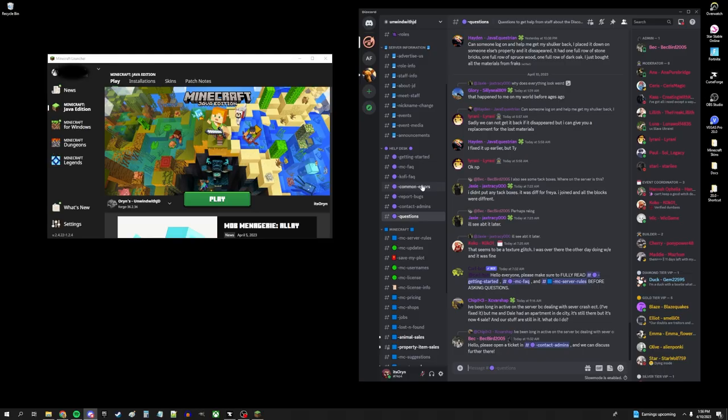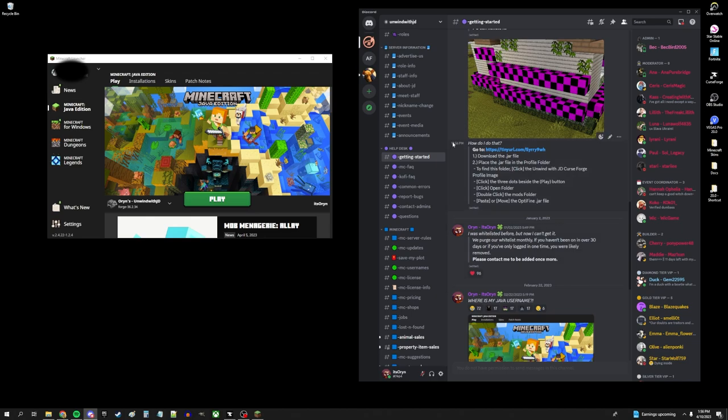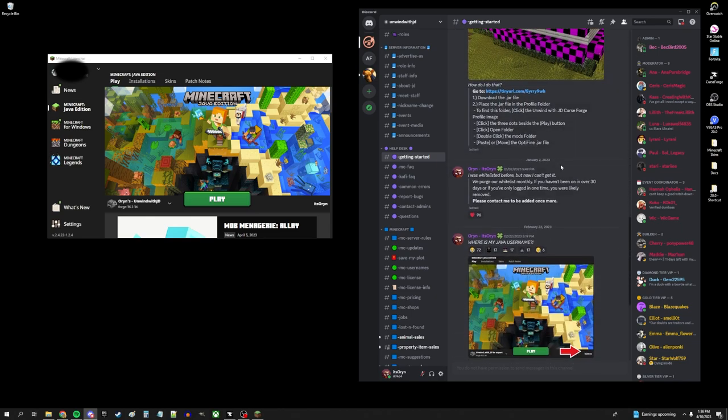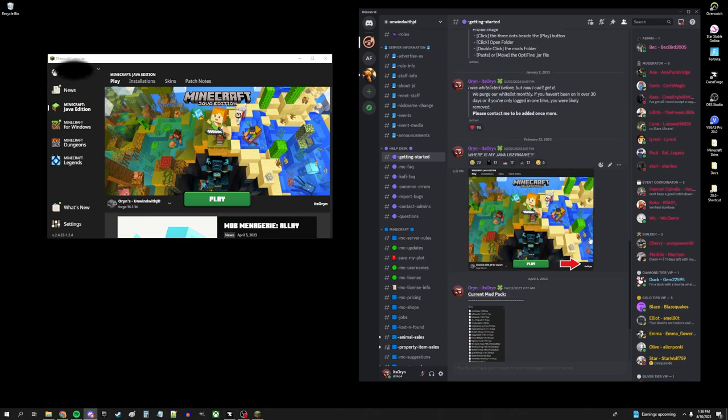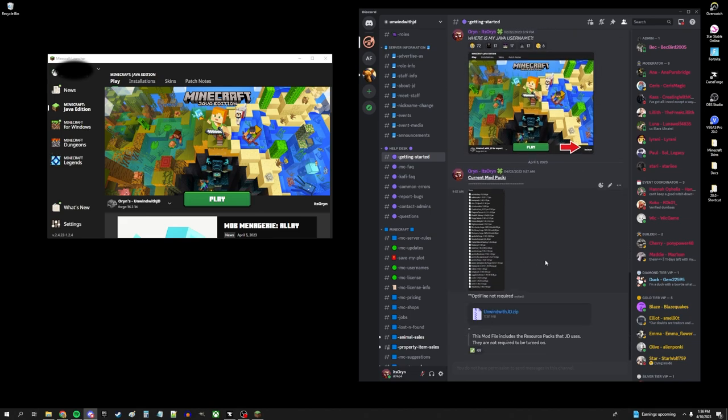Now that you're whitelisted, what do you do? Let's go to getting started. A lot of the info I just went over is right here: the CurseForge information, your Minecraft username down in the corner, our current list of mods, and the mod pack. You can directly download the mod pack we have without having to individually add each mod just by clicking this link.